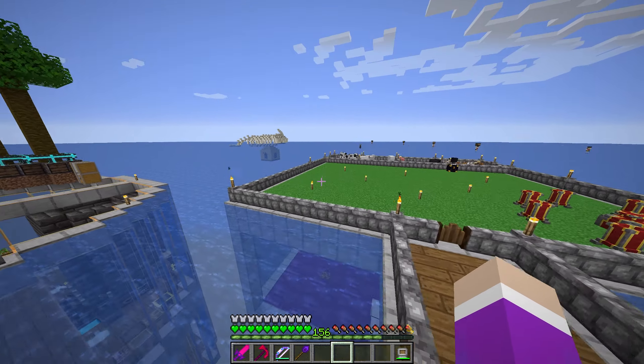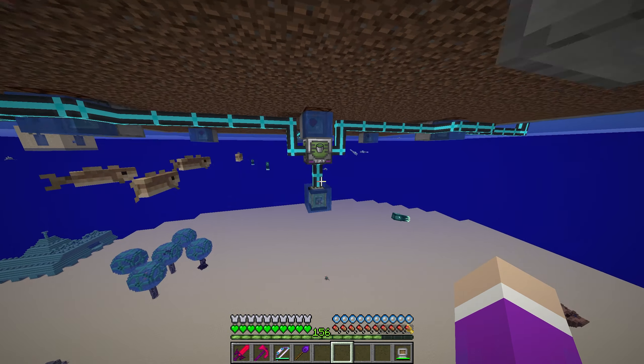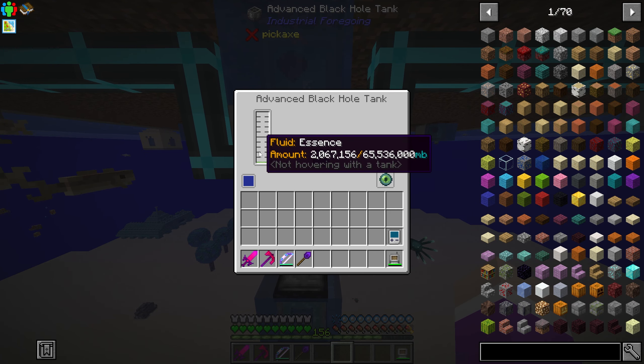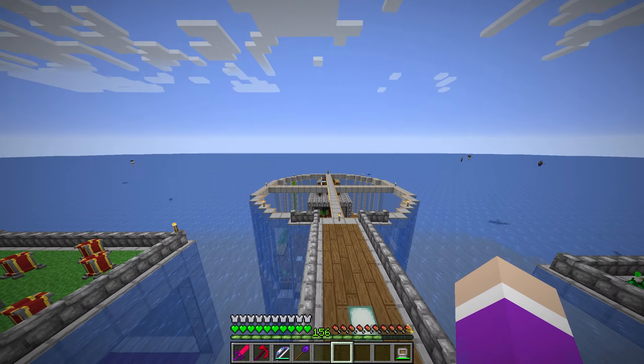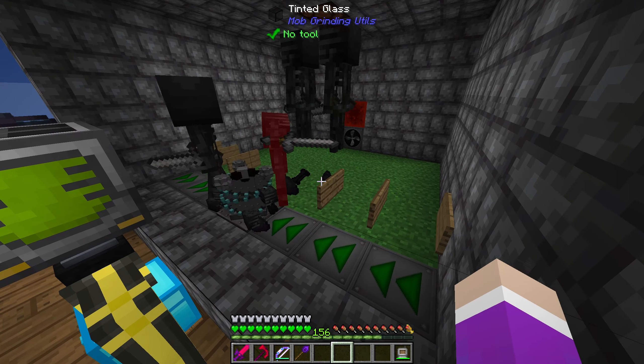If we come down under here, this thing is generating more essence than we're using. You can see we have 2000 buckets — it drains about a thousand and then builds up about a thousand and a half every time, so this thing is generating more than we're using, which is perfect for what we're doing.